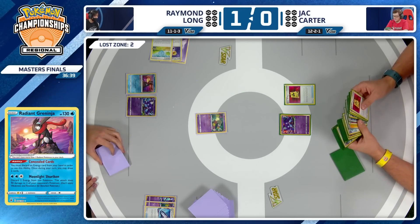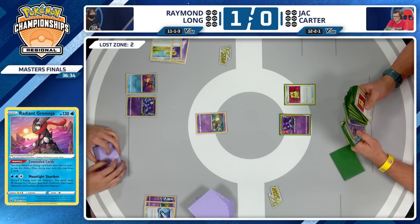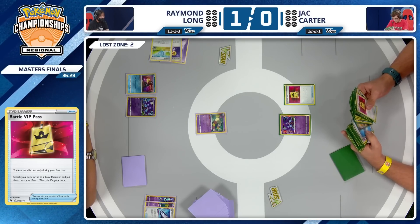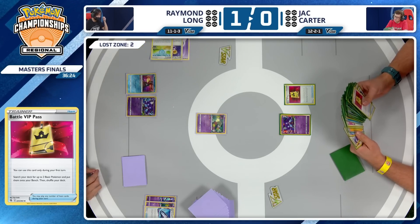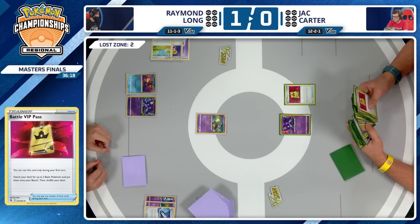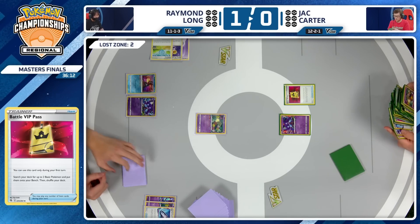Jack Carter's first turn — Battle VIP Pass is online. Going to get two Pokemon onto the field. First, looking through the prize cards — going to realize pretty quickly there are quite a few Pokemon in there. The Cramorant being in there is definitely going to stand out on this first search. At least things are already starting a little bit better for Jack Carter with that Battle VIP Pass.